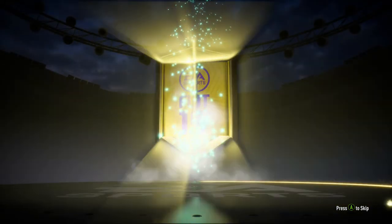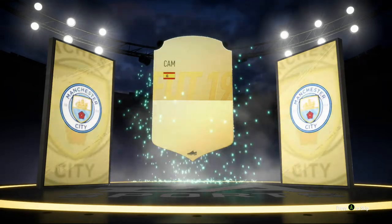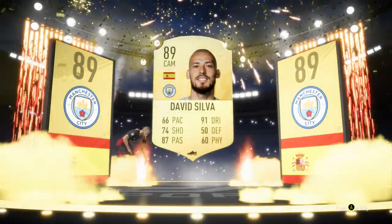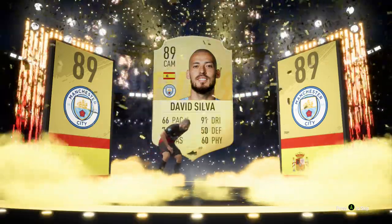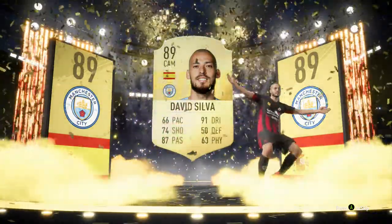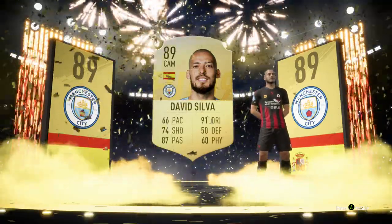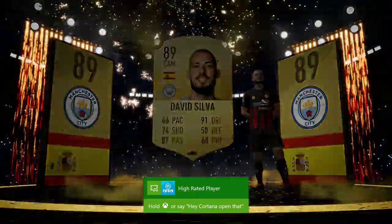We stop because we got a walkout! Is that a normal gold player? It is — Spanish CAM Isco... David Silva! The Man City man himself. The old man's walking out. We did the Kyle Walker footies card for about 50k, and then we pack 89 David Silva from the packs. These packs are from marquee matchups — five of them — and two are from the Kyle Walker SBC, which is a great SBC. I recommend doing it. 89-rated David Silva is probably going to go for a ton as a Premier League Spanish player.